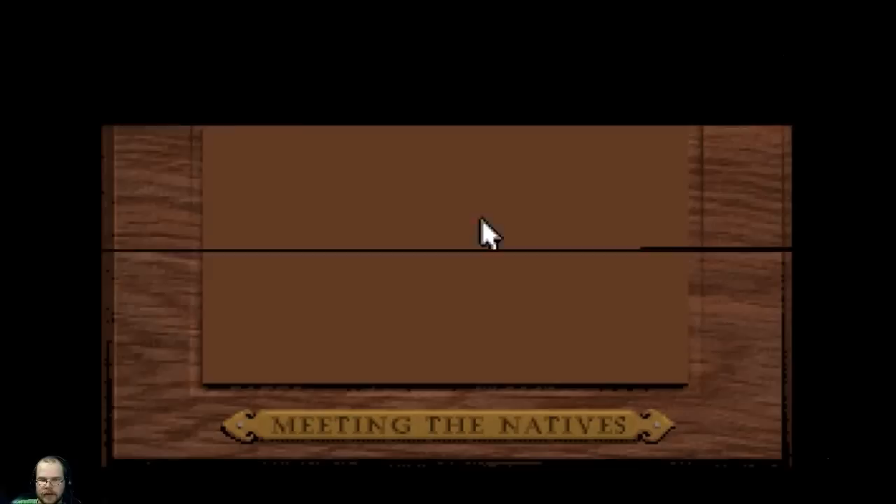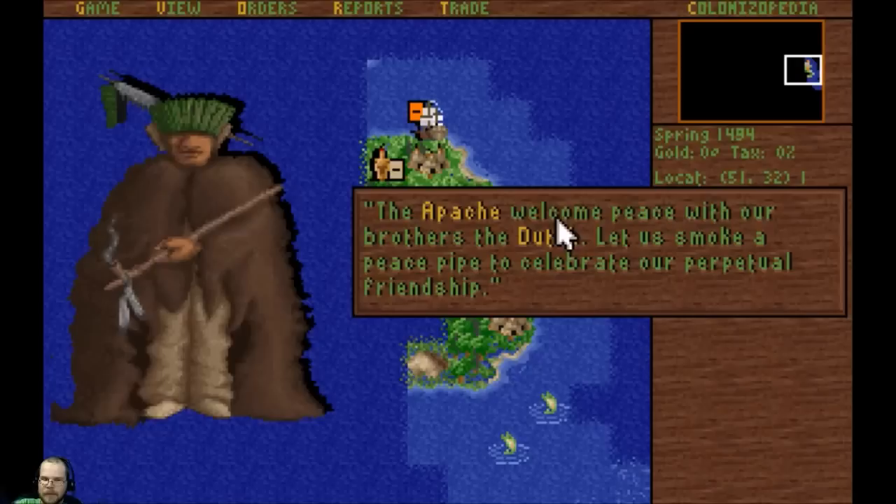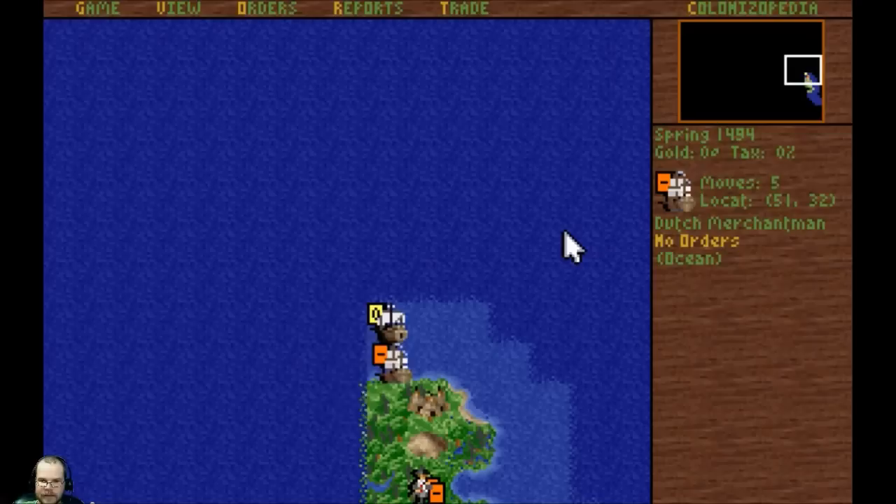We've got some competition with those Indians there. Oh, here we go, we're meeting the natives — it's the Apache. They have 15 camps, you guys are pretty big. We will smoke the peace pipe. Peace as brothers — smoke a peace pipe to celebrate our perpetual friendship. And I can trade with the Indians. I'm going to be using them to have them train my colonists.